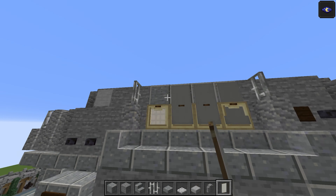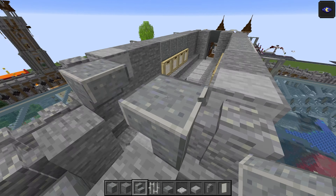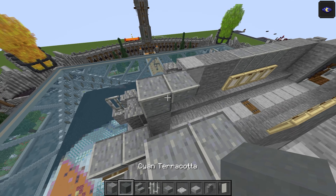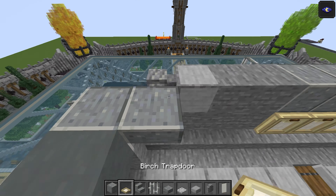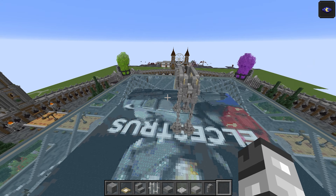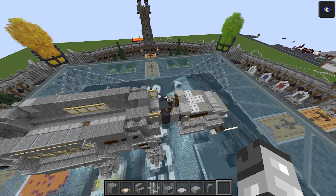Coming to the back finally: polished andesites there — one and two. Andesite full block one and two. This is going to be cyan terracotta. Birch trapdoor goes on this block — flip it. This one — flip it. Then take the light grey banners one more time — one there and one there. That concludes this layer — quite a weird tricky one. That's layer number seven. Let's move on to layer number eight.